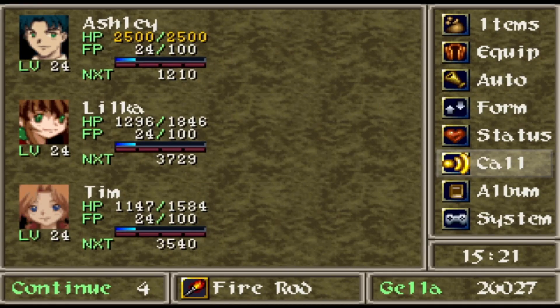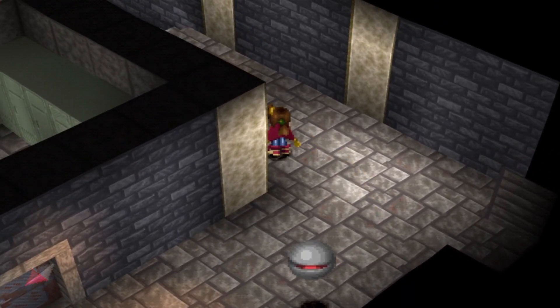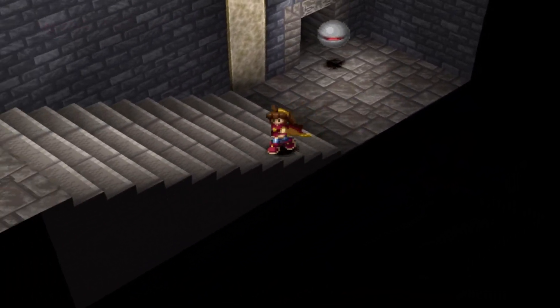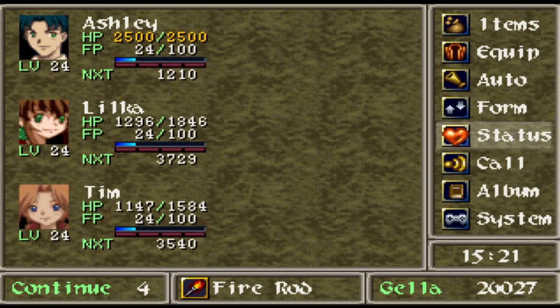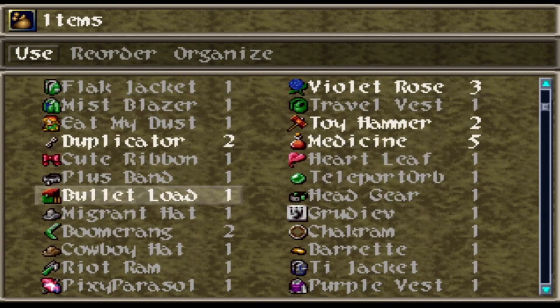Super bosses have great designs though, their AI is quite primitive. Boomerang Flash's design is awesome - Boomerang is my favorite Quarter Knight in all of Wild Arms 1, he's awesome. Zed's monster form was also pretty cool looking. I like the Quarter Knights, they're sick.